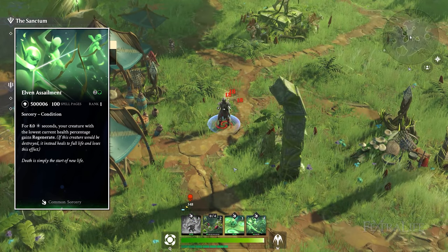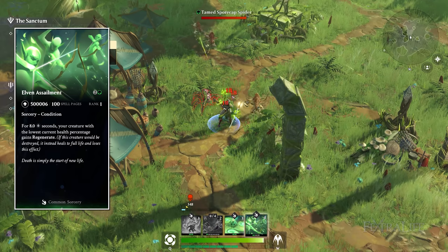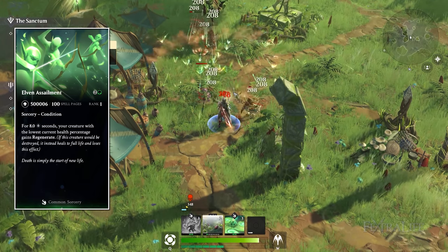Elven Assignment is one of the few green AoE damaging spells. It deals damage over time for five seconds in a rather large AoE and slows movement inside of it.